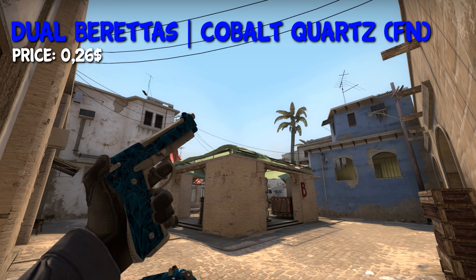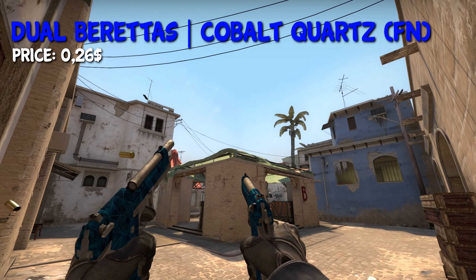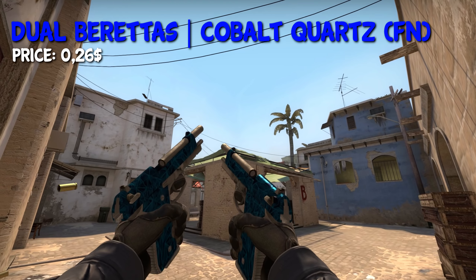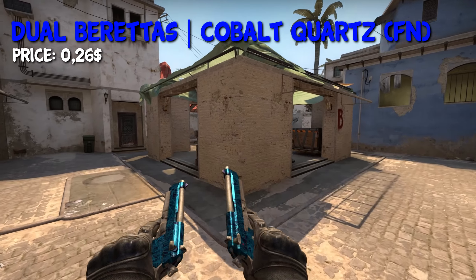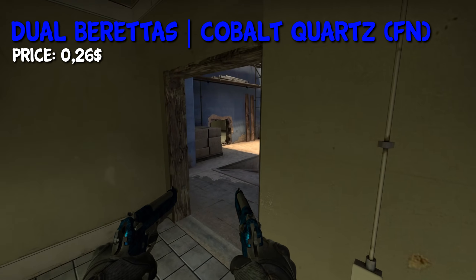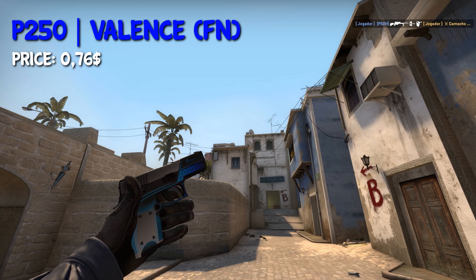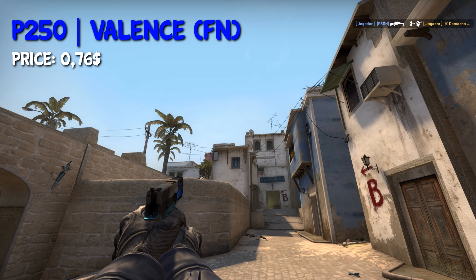If you're on a strong budget, I'd recommend you buy the Dual Berettas Cobalt Quartz in Factory New because they only cost $0.26. But if you have like one more dollar to spend, you could also go for the Dual Berettas Urban Shock in Factory New — very nice looking skins. The P250 Valens in Factory New is a pretty common skin. It costs $0.76 in Factory New and fits our loadout very well.